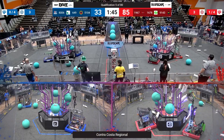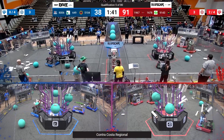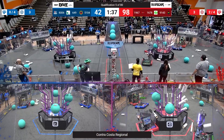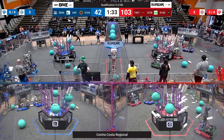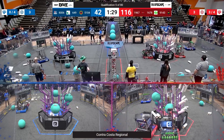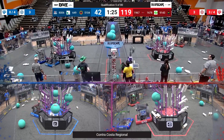On the Red Alliance, Citrus Circuits looks like they are hungry for that ranking point — immediately grabbing and scoring in almost all the levels. Five pieces of coral on level four, five pieces of coral on level three, looking to get more on the top level. Team 1967 was originally going to go for the top piece but decided not to, leaving that to Citrus Circuits.